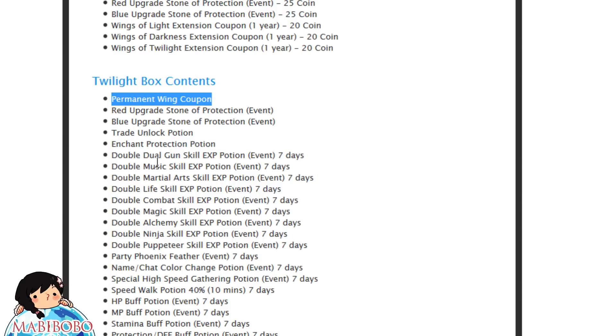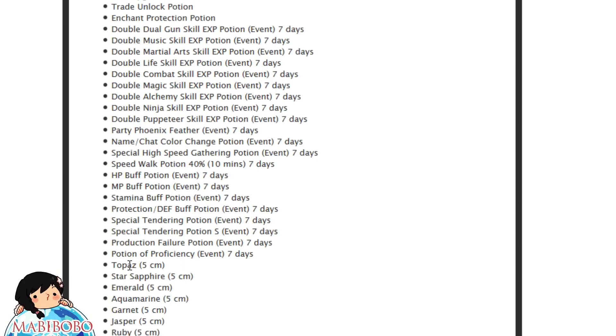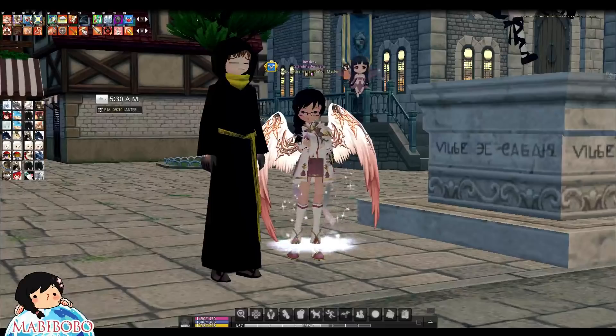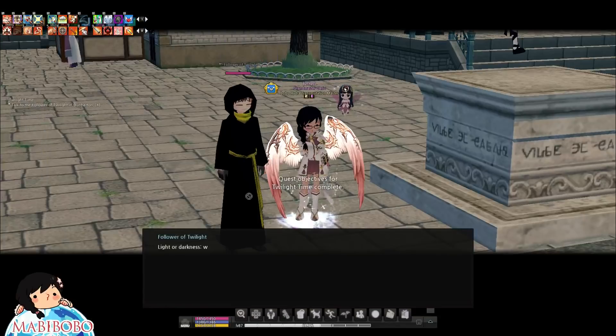Permanent is probably going to be a rare rare rare drop. There are also other things you can possibly get from the twilight boxes, but unfortunately I can't show you this because I don't have access to the twilight box or shop yet until after 15 days.